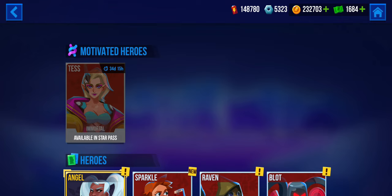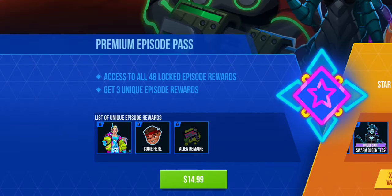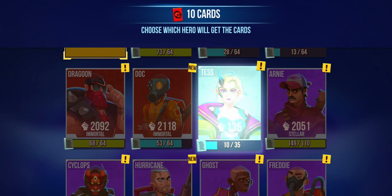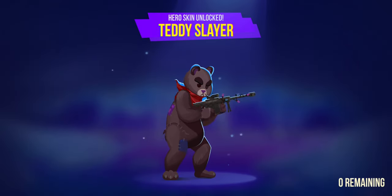Hey guys, the new season just started so Tess is now an unlockable hero. I'm going to buy the star pass right here and unlock Tess. I get alien remains, a sticker, and Tess. I'll give the extra cards to Tess and I get a Mr. Skin — we get Teddy Slayer. I'll take that.